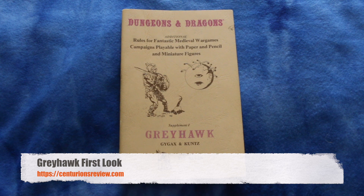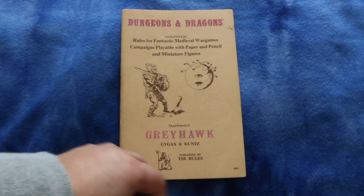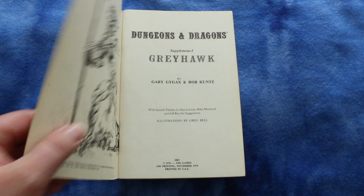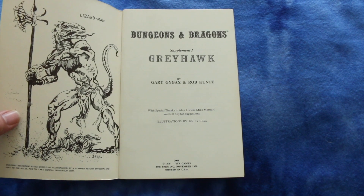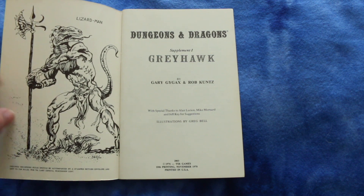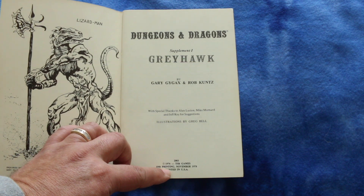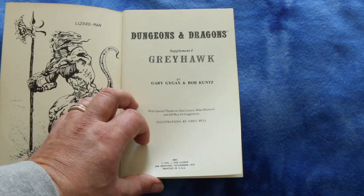This is a supplement for Dungeons and Dragons, the original version. This is Supplement One Greyhawk, rules for fantastic medieval war games campaigns, playable with paper and pencil and miniature figures, published by TSR. Made by Gary Gygax and Rob Kuntz. It's a pretty good picture of a lizard man up there. 1976 — well, that's when the copyright was. I guess this is the 10th printing, November 1978 actually.